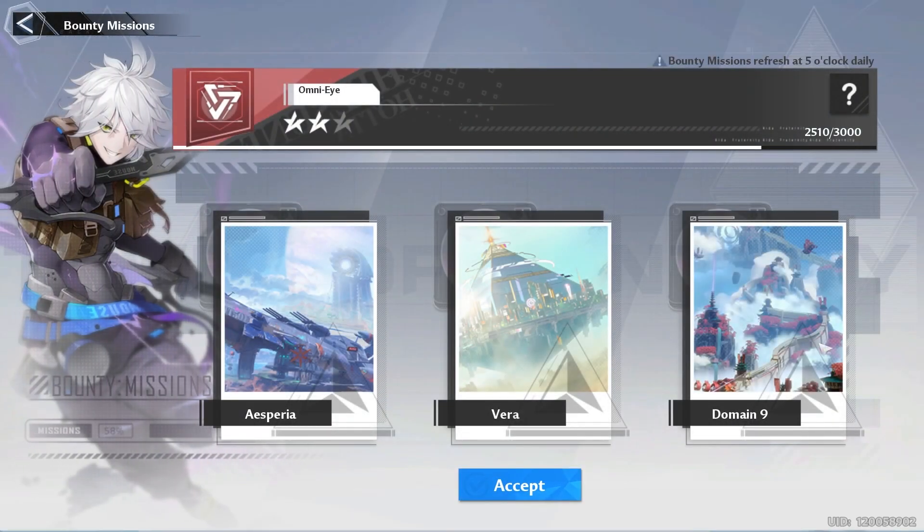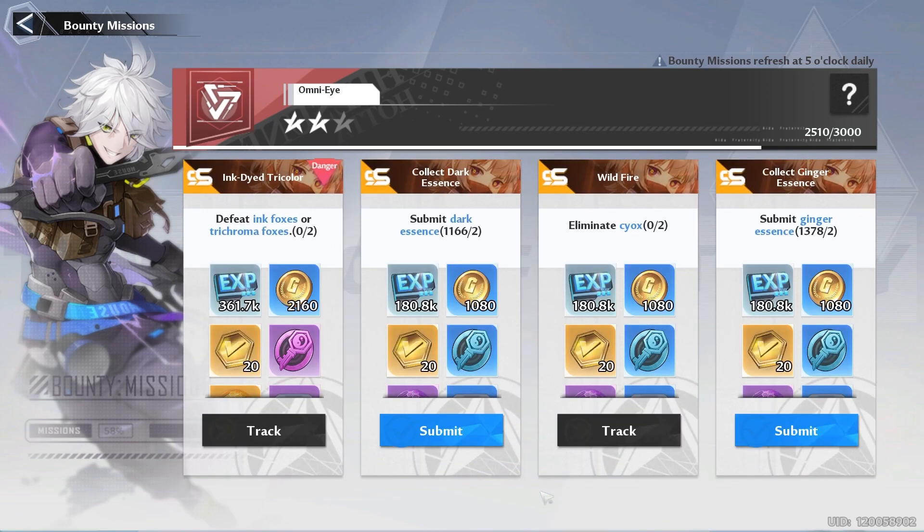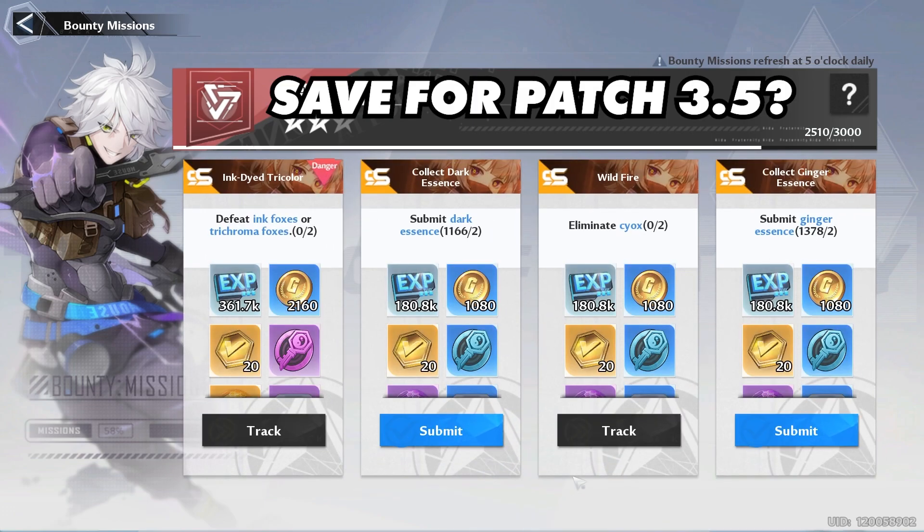Which brings us to our daily bounties, where you want to always accept domain 9. And this time you don't necessarily have to save your key, since we're going to be in the same section in the next patch. But you might want to save them just in case you have enough energy for the next patch.